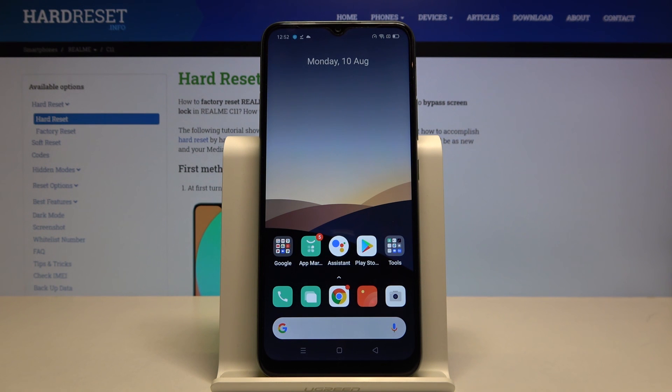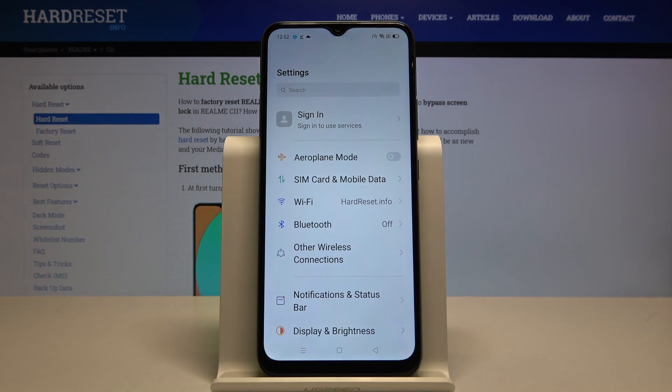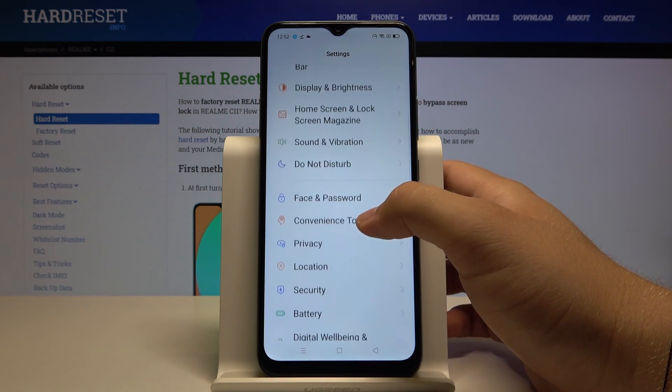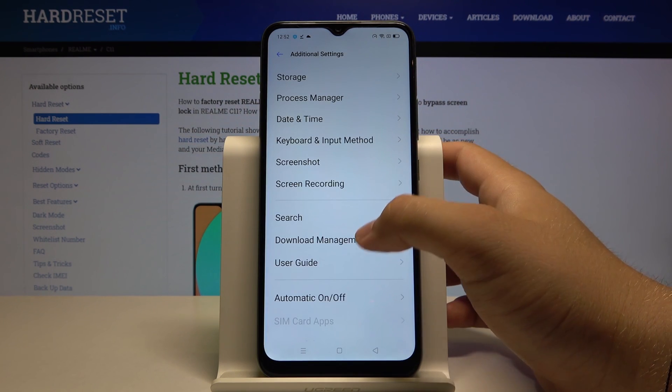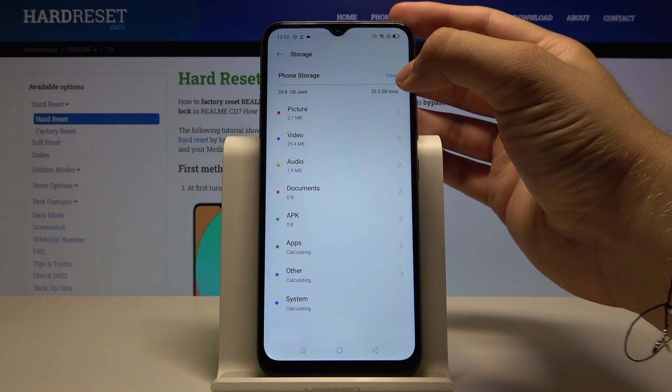Welcome. If you want to clean storage in your Realme C11, first go to Settings, scroll down and go to the Additional Settings tab, then go to Storage and click on Clean.